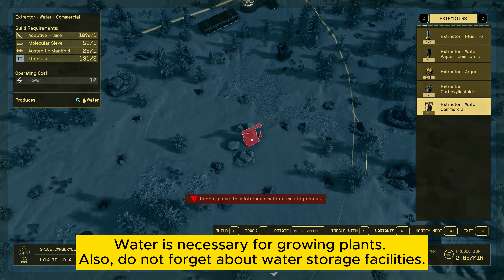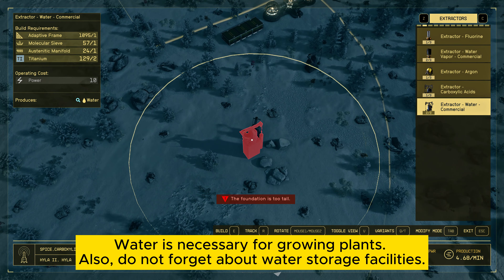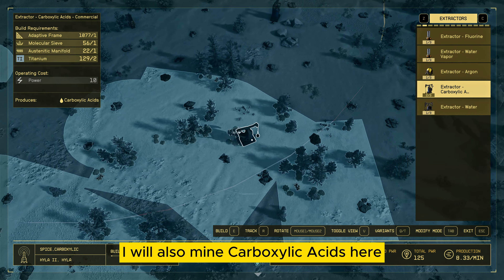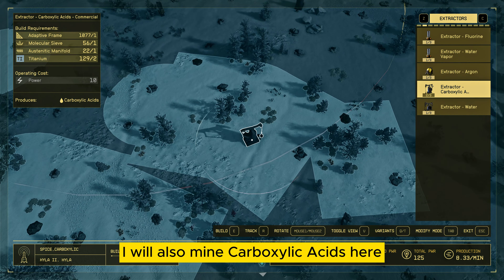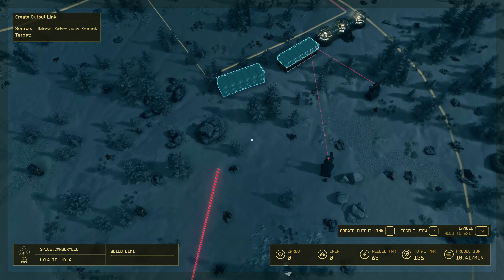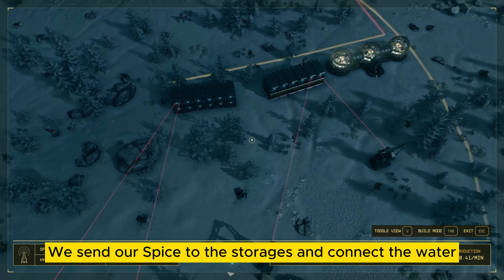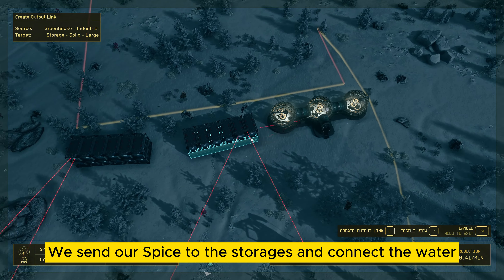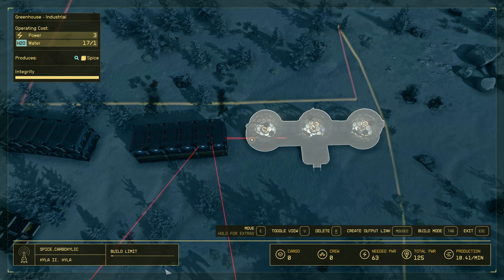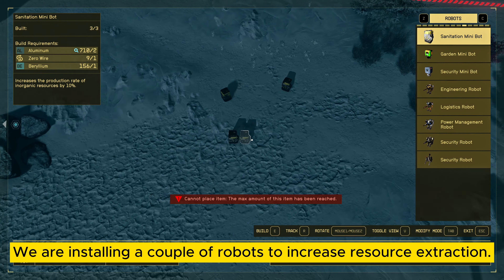Water is necessary for growing plants. Also, do not forget about water storage facilities. I will also mine carboxylic acids here. We send our spice to the storages and connect the water.